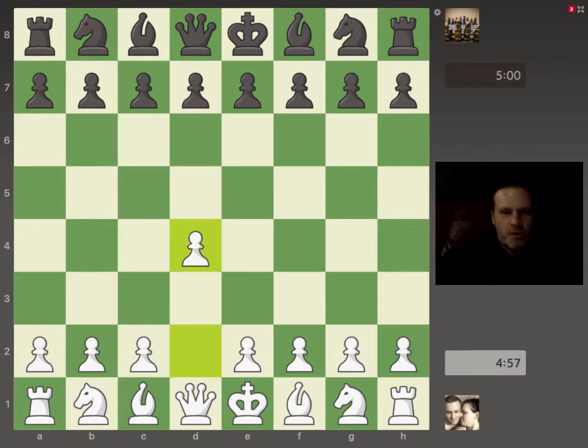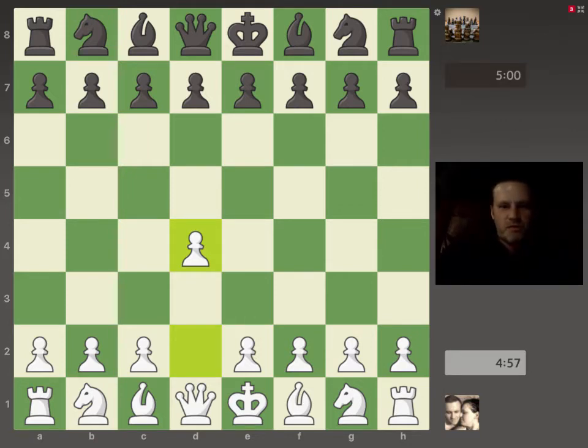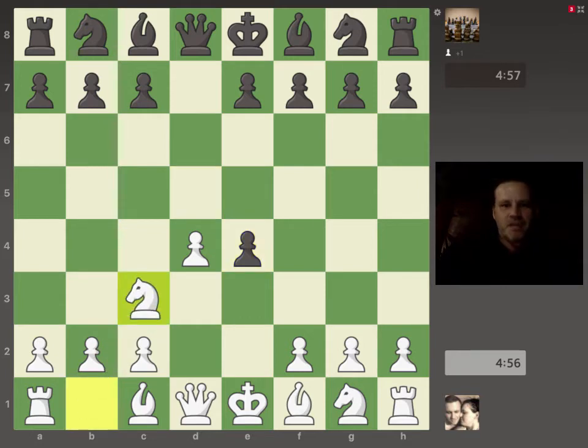I'm playing white, my opponent is rated about 1275 in Blitz. This is in a 5-minute tournament. So we have d4, d5, and then e4 — gambiting one pawn and inviting Black to take. He takes. Next move is knight to c3, and he defends the e4 pawn with knight to f6. So far so normal.